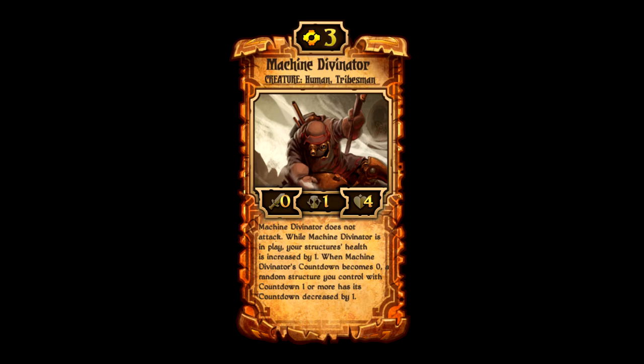His other ability is: when Machine Divinator's countdown becomes zero — which happens every turn since he has a one countdown — a random structure you control with a countdown of one or more has its countdown decreased by one. So for example, if you have a Clock Library with two countdown and a Machine Divinator on board, when it's your turn your Clock Library will go off and you'll get the scrolls from it, because it went down two countdown instead of one. Get a couple of these guys on board with a bunch of structures and you're basically unstoppable.